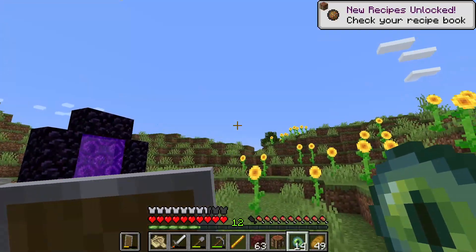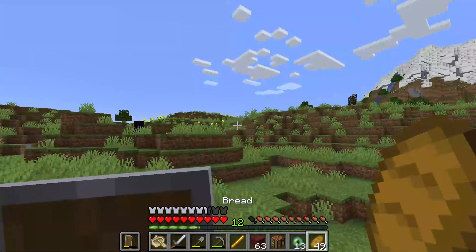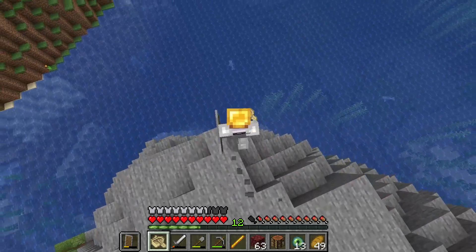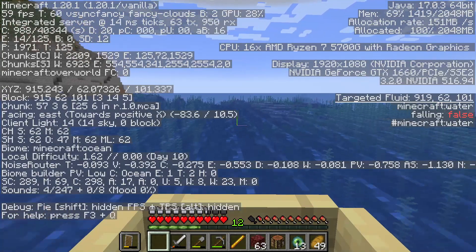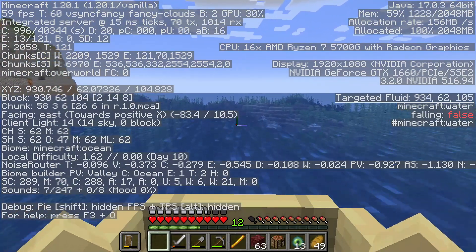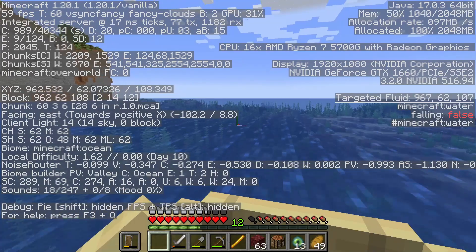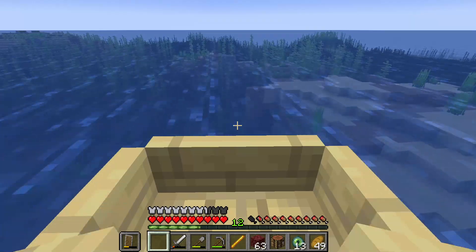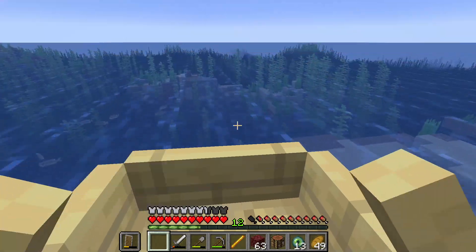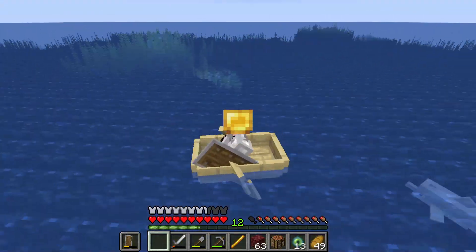We're going to go ahead and get our direction. We're heading this way and we already lost one, of course. We got a bunch of food we can smell too, so we're in no danger there. We're already very close to a thousand, so we could actually see the portal in this ocean — I would not be surprised at all. I'm going to throw this again at about 1200. Ocean monument right there.